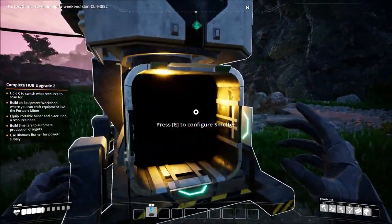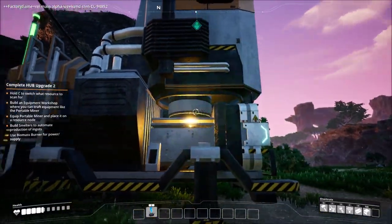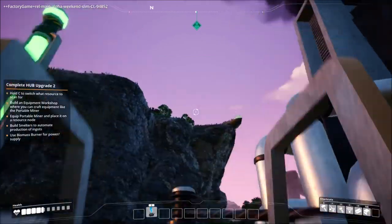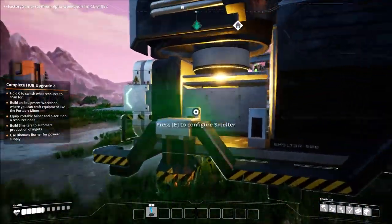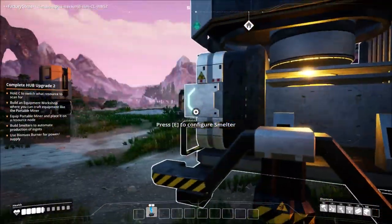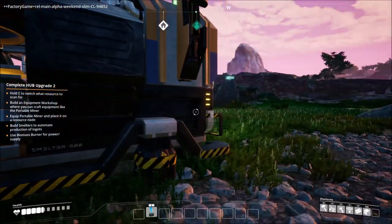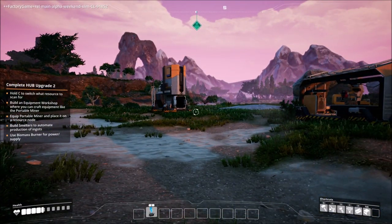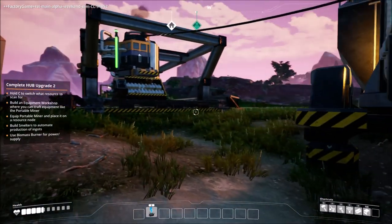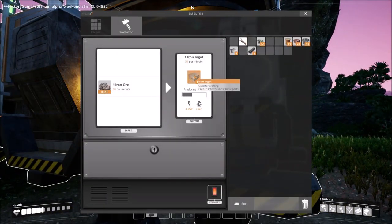Nothing will fall out — I thought it would, but we're good. Everything's automated and running. On the copper smelter, when you feed it in with a conveyor, you can actually watch it go in — it'll stamp the ore and move stuff out into plates. It's awesome. When it goes from ore to plates, it's really satisfying to watch.